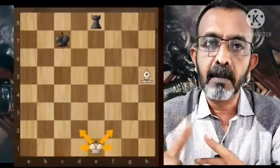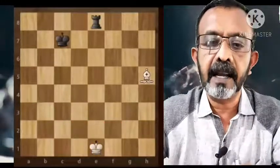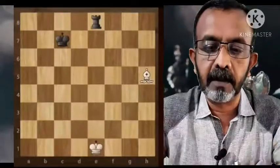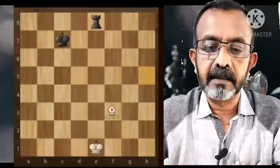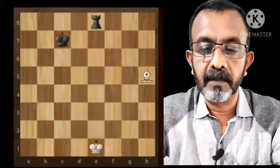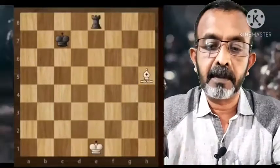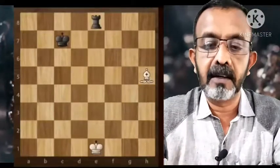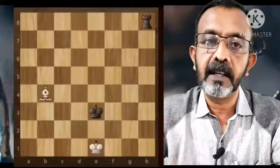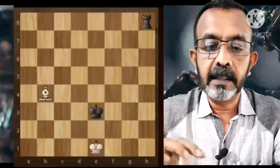When there is a check, white has three options: either capture the piece which is making the check, block the path between the piece calling check and the king, or the king can move to a free square where there is no threat. The red squares don't have a threat and the king can move there. The second option is the bishop can block the file of check, or the bishop can capture the rook — three ways to avoid a check.